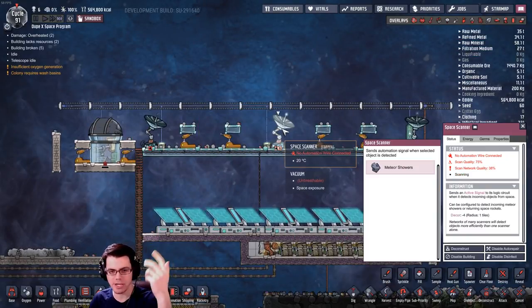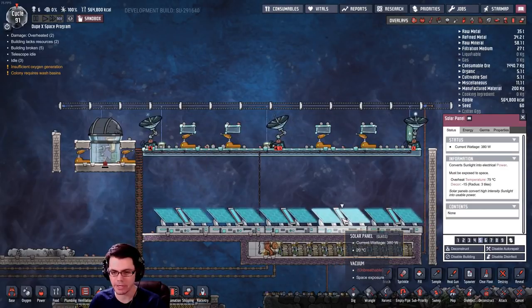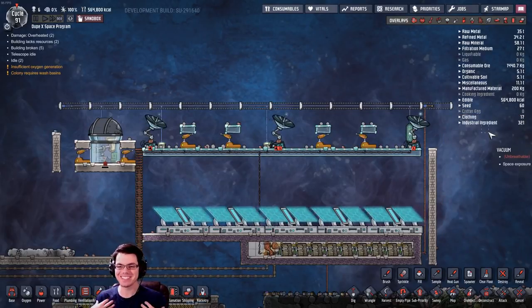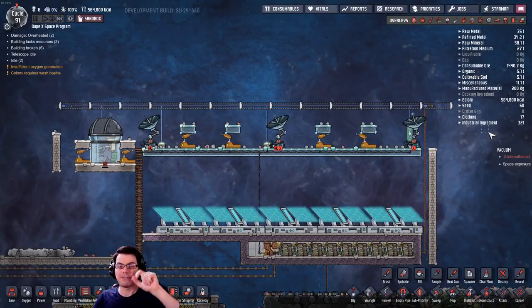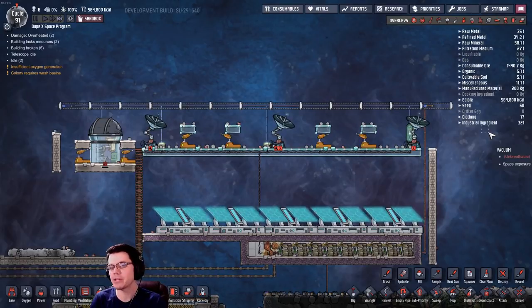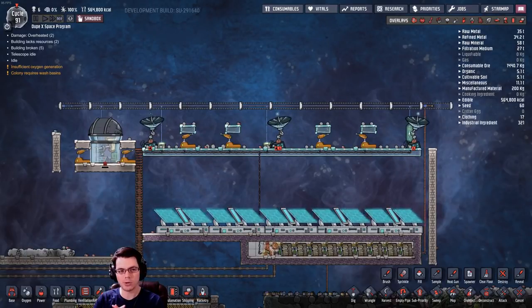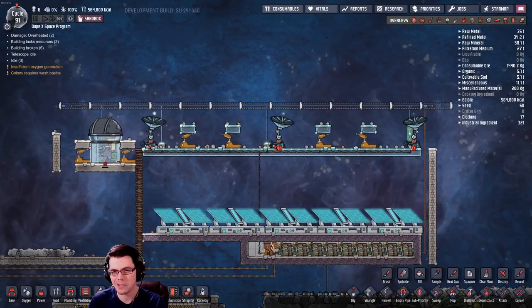So there you have it—one system that looks into space with scanners, telescopes, and solar panels. I think it does everything you were looking for. I think that video was quite helpful for me at least, so hopefully it was helpful for you as well. If I've earned your subscription, thank you so much. Thank you to all my Patreon supporters—you guys are absolutely awesome. A lot of big things coming up here for the year of 2019. Look forward to sharing more Oxygen Not Included with you. Thanks for watching, have a great day, stay awesome. Brothgar out.